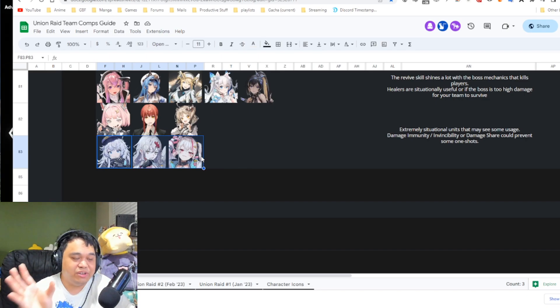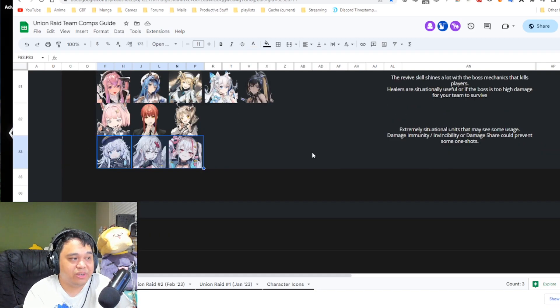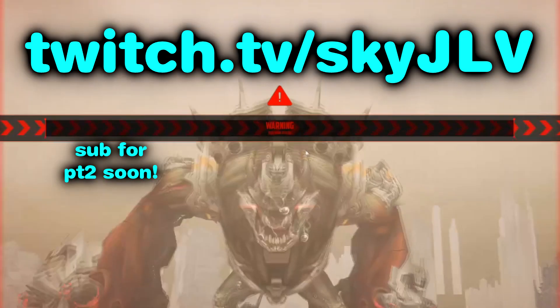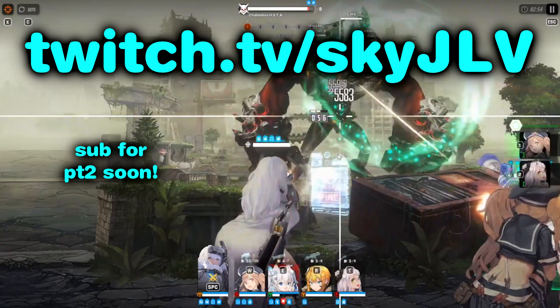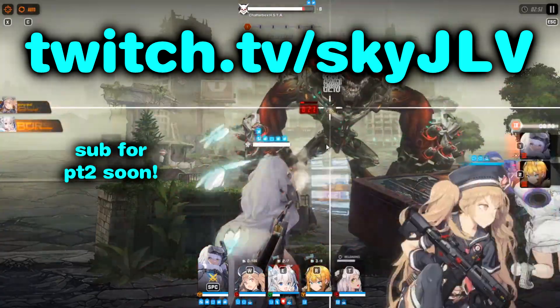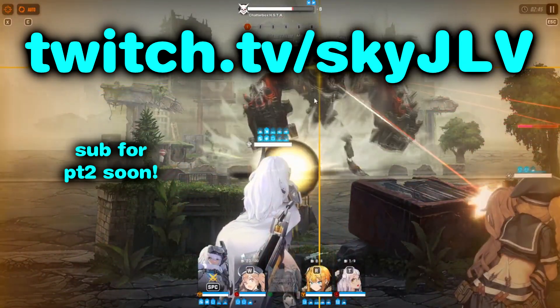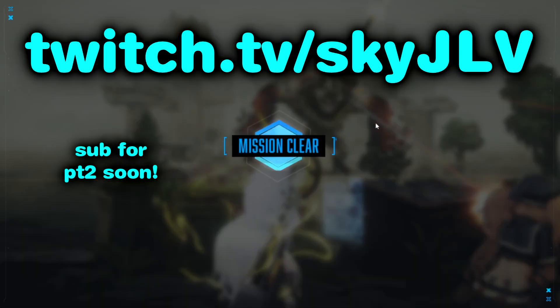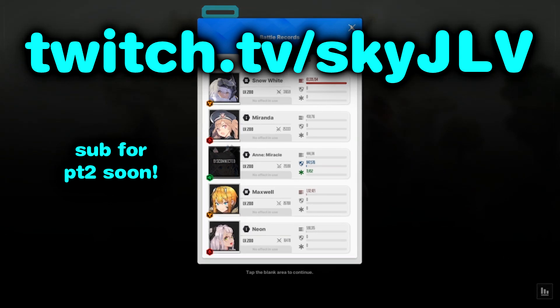For very situational use, damage-share units — Poly, Yulha, and Jackal — can be effective against bosses with extremely high but non-instant damage. By sharing that damage across multiple teams, your units survive hits that would otherwise be one-shots. That wraps up part one covering meta units. Part two will cover meta teams for union raid — be sure to like, comment, subscribe, and follow on Twitch at twitch.tv/guyglv.